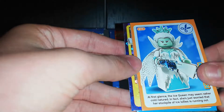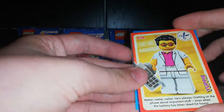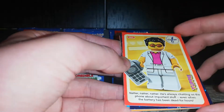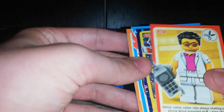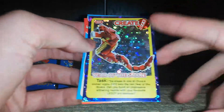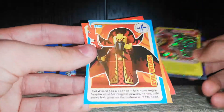Then we have the Ice Queen. Let me use this card as our base to explain the layout: in the top left you have the card number, top right you have the rock paper scissors symbol, then you have a picture of the minifigure with the name down the side, and at the bottom a little bio. Finally, the Create cards are all shiny and ask you to build things out of Lego. And it's the Year of the Snake on that one.